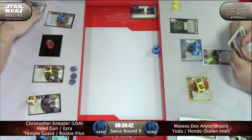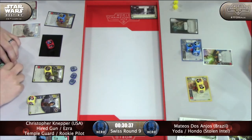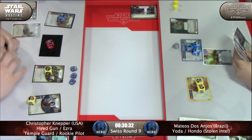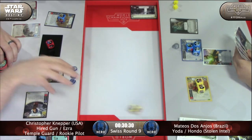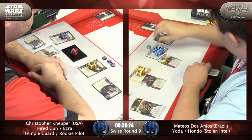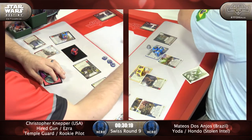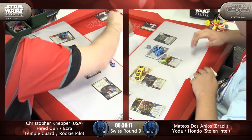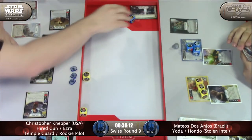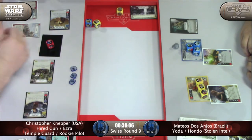Christopher chose to spend his resources on the Tech Team to get a Rally Aid, but in doing so allowed him to kill the Rookie Pilot. Rally Aid is one of those things — if you don't get it out there early, it's just not going to help. And we got Cunning on Hondo — Mateus using it rather than losing it, with the Ezra special threatening his resources.